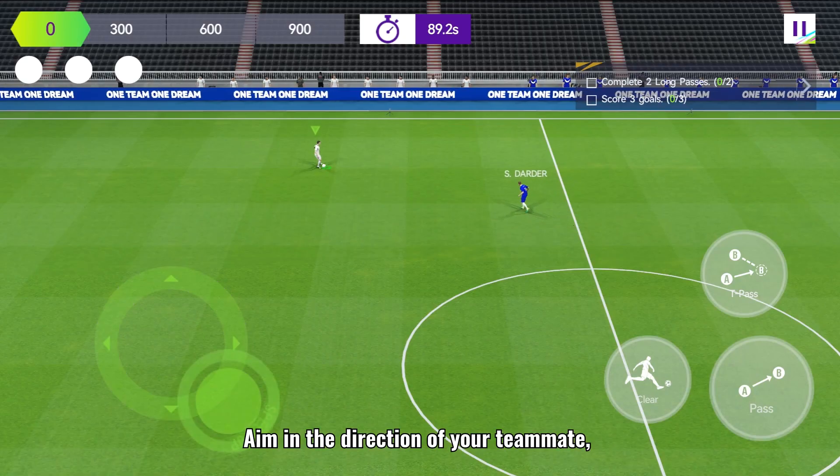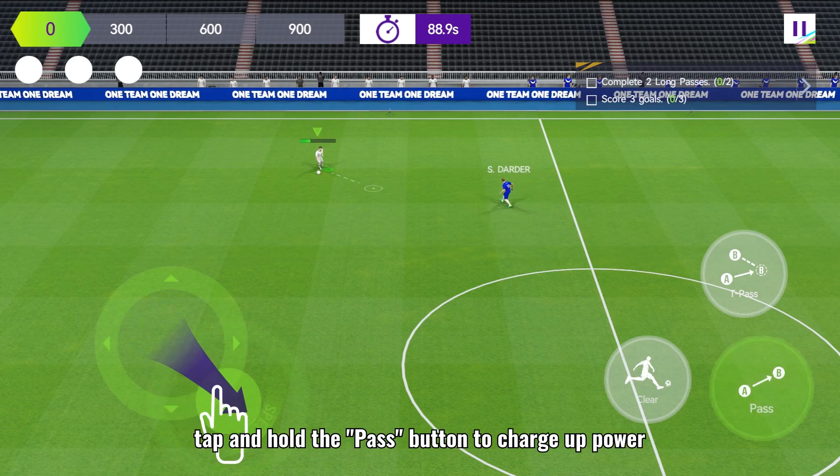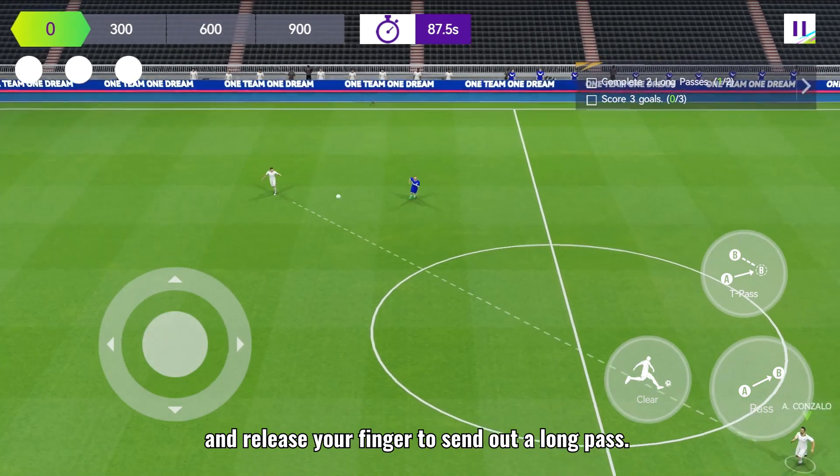Long pass. Aim in the direction of your teammate, tap and hold the pass button to charge up power and release your finger to send out a long pass.